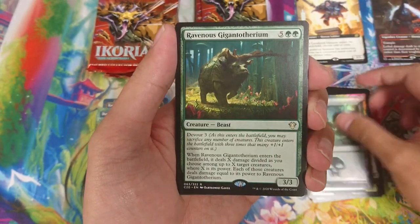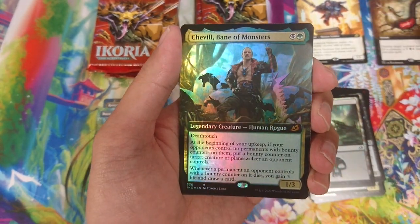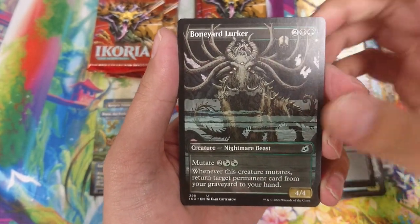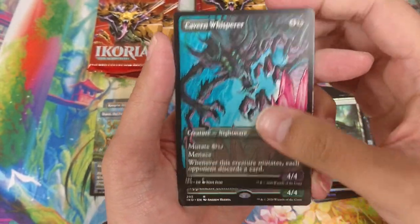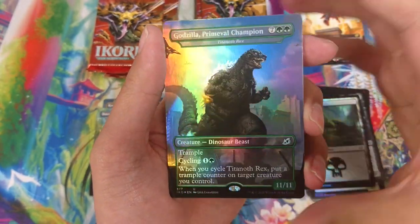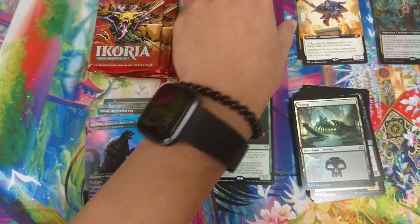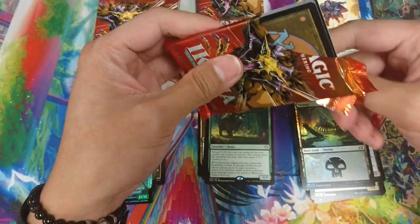Oh, that's pretty cool - there's an extended art foil mythic, the Monster Hunter character. During lockdown I actually played quite a bit on Arena, just a draft. But honestly, playing the game on Arena makes me value physical cards. I was just playing and thinking how cool it would be to hold the cards in my hand. So finally you can get to open cards again - can't wait to actually play paper Magic again.